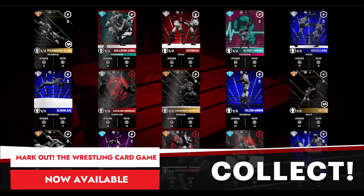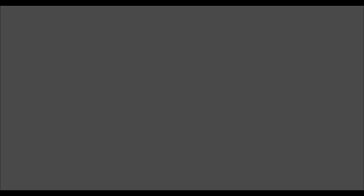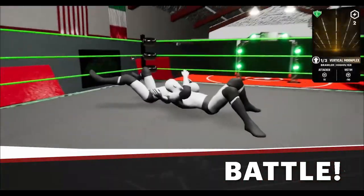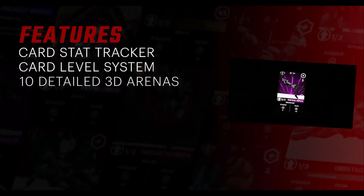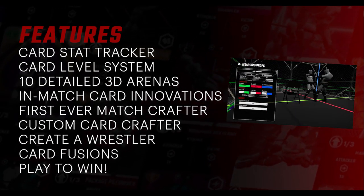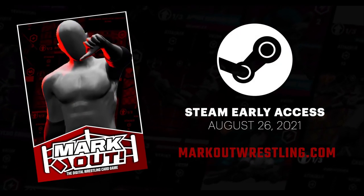Markout, the wrestling card game, is a wrestling move collectible card game where players start as rookies and strive to become wrestling legends. With over 100 unique cards, players can engage in battles against CPUs and real-life opponents online. The game features 3D animated wrestling moves, custom card creation and sharing, deck building, card upgrades, fusion and innovative systems.